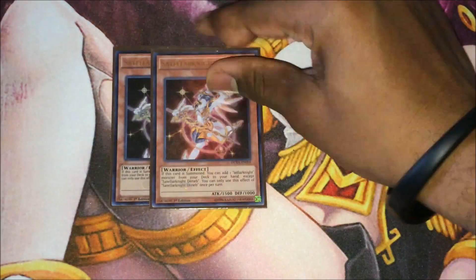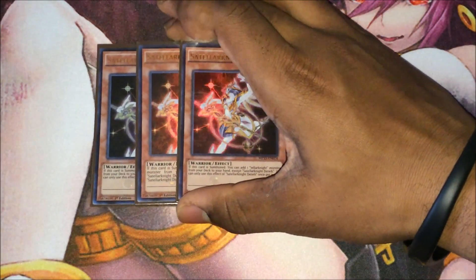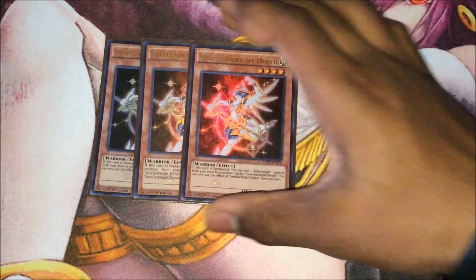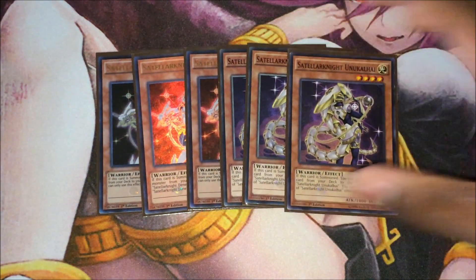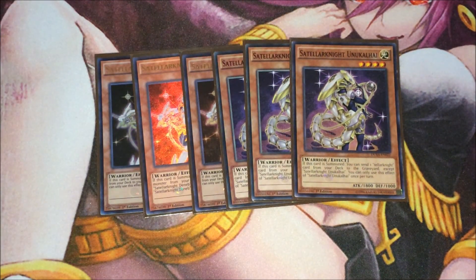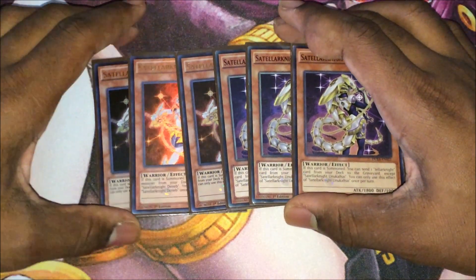I've got the triple Satellite Knight Deneb. Very standard. Deneb pretty much searches any Satellite Knight monster from the deck upon summon, and that's pretty much all she does. Then we've got triple Anunkelai — he is your Foolish Burial. Anunkelai helps to send your Satellite Knight monsters to the graveyard, so you can use Altair to bring out more Satellite Knight monsters during mid-game, helping you make Trafair or the Bahamut, and go into Trafair that way. There are many combos and strategies you can do with the deck.